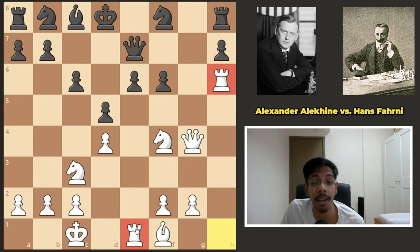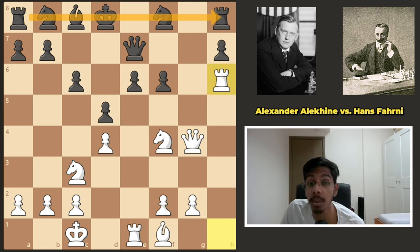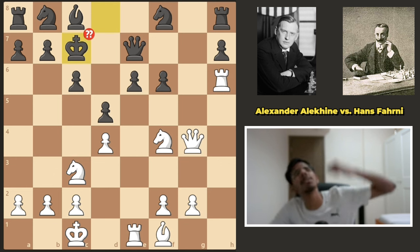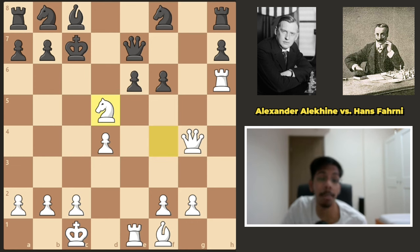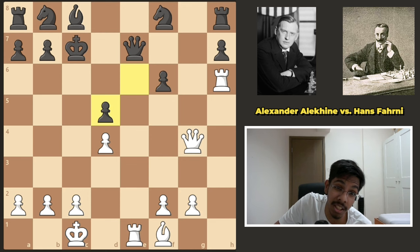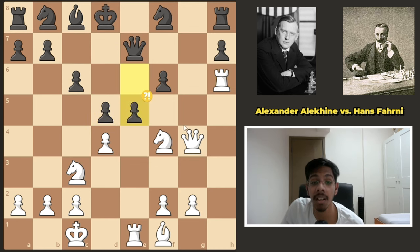Both white rooks, both white knights, and the queen are already playing — and what is the black army doing? They haven't even left their home; they're sleeping. If black tries to run away with the king, it's over. The sacrifice on d5 strikes again: pawn takes, take back — if the king moves, you win the queen; if the pawn takes, you win the queen anyway.